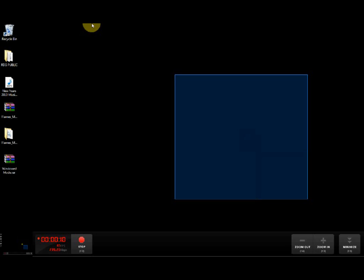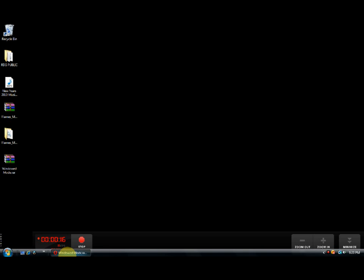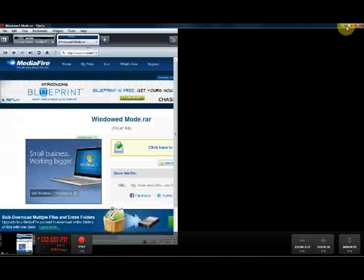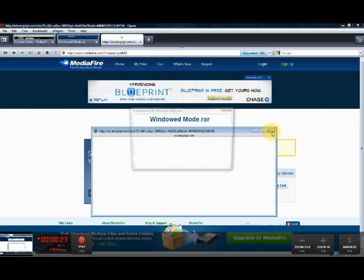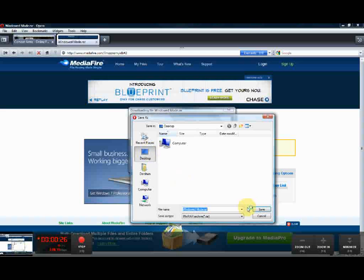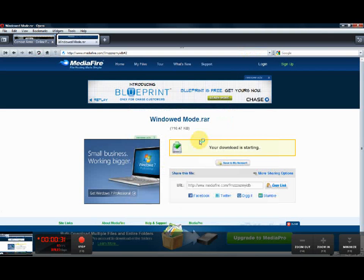There's a link in the description box, it should lead you to a website — mediafire.com. Just start the download. You're going to need WinRar to extract the files. Save it wherever you want; I prefer the desktop because you're going to get rid of it anyway. Right here, it's downloaded — just extract it.